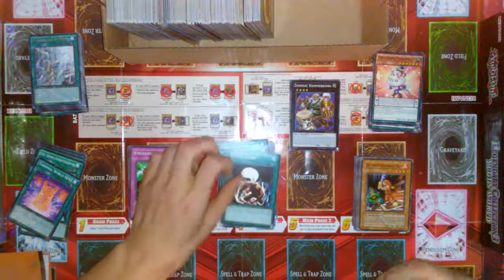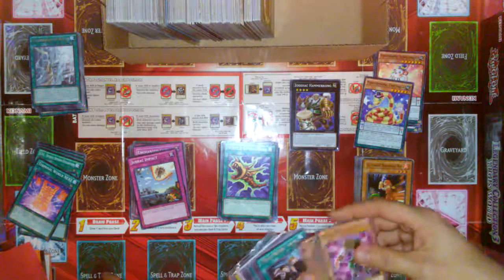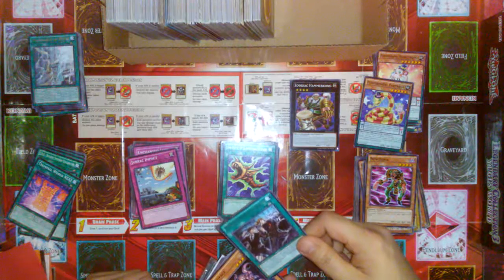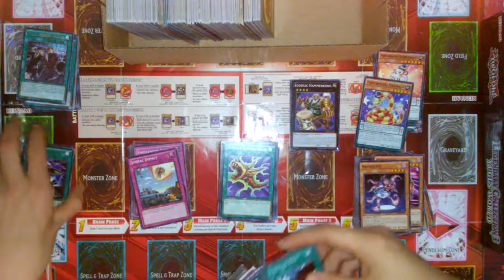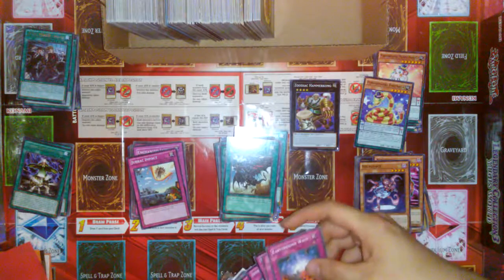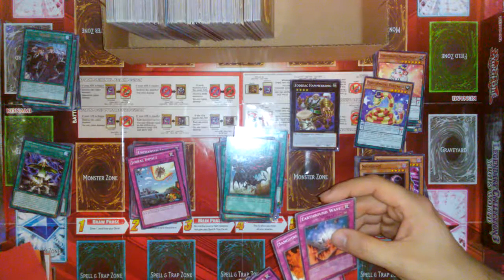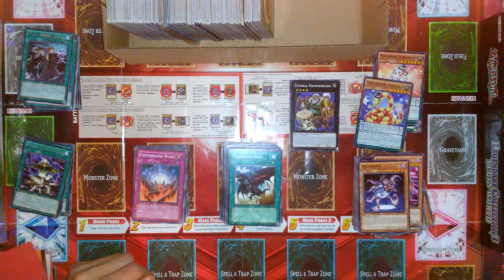So we have Exchange. And Ectoplasmar. And some sleeves here for some reason, along with a Flute of Summoning Dragon. Monster Reborn — magic card again. A new Dora. Another Pendulum. And then we have Spiral Mission — Assault? Yeah. Interesting. Fusion Conscription — nice. Super Rejuvenation. That's banned. Earthbound Wave. Miraculous Descent. I was thinking Trick Stars.